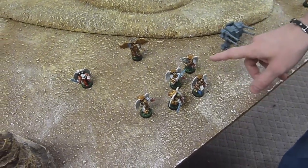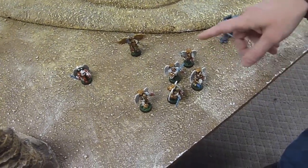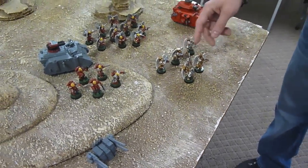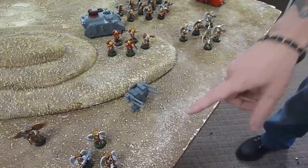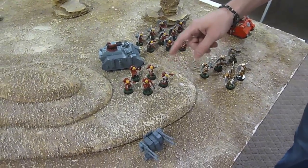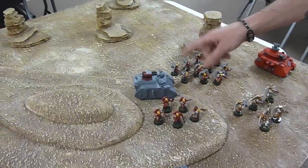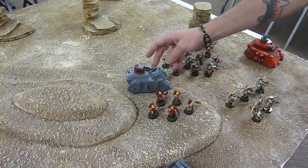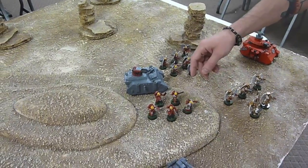For troops, we got Sanguinary Guard 1 and Sanguinary Guard 2 with a Chapter Banner. I think they both have a fist, and that one has an infernus pistol. Five-man assault squad with a sergeant with a fist, in a razorback with an assault cannon and a hunter-killer missile.